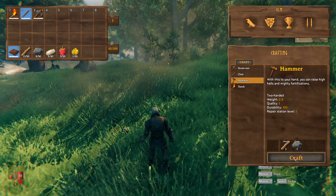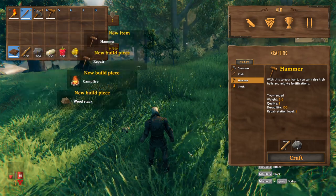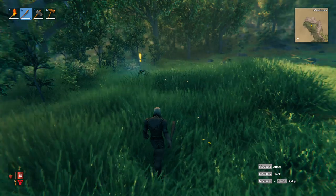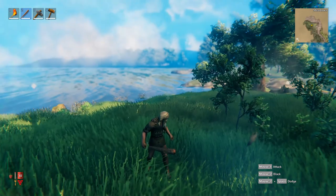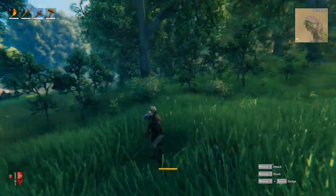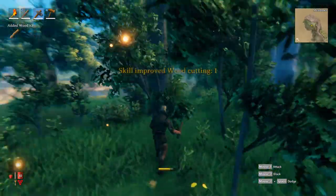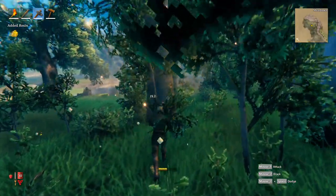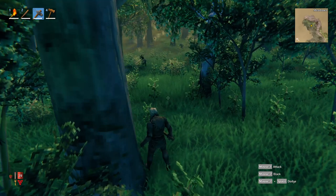You also want to make a hammer. Once you get the hammer you can create a bunch of new things - beginning building base pieces - and also build the workbench, which lets you claim a work area to start building. Equip your axe and start chopping down trees, even the little ones, because you're going to need a lot of wood.